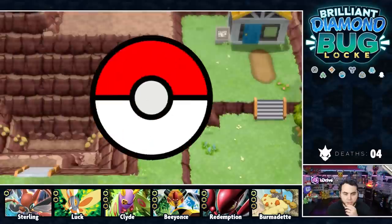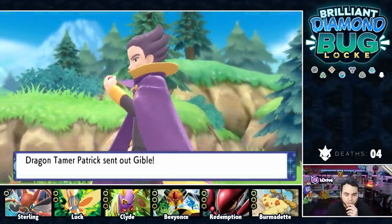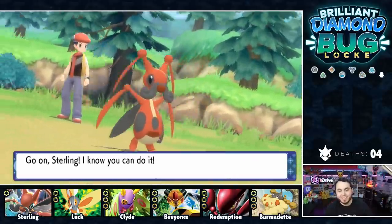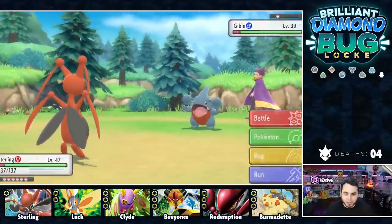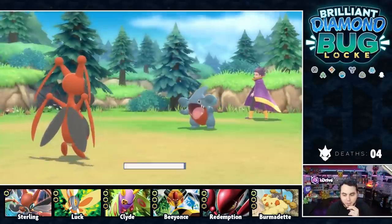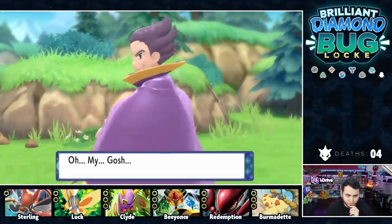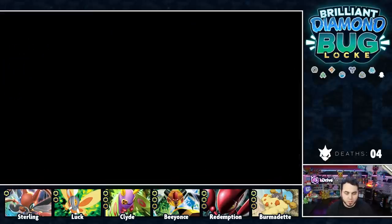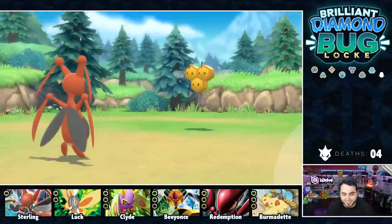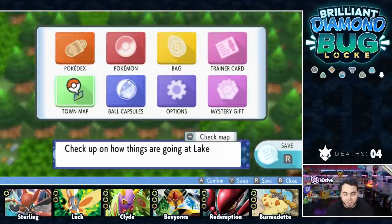I just got Rock Climb as I'm checking my honey trees, and I got to battle Dragon Tamer Patrick. He's got a Gible — level 39. I was expecting something like a Salamence, but I'll just X-Zither this thing. We do have to start being a little more careful with Sterling after what happened. One shot — see you later, Dragon Tamer Patrick. This must be the Draco Meteor teacher here. And with 19 honey tree checks, I still don't have a Heracross. I've just had the absolute worst luck — probably 100 checks in. Back to the lake we go.